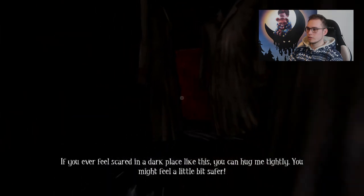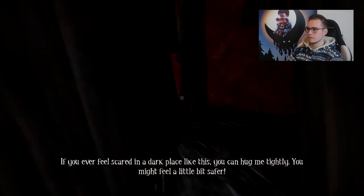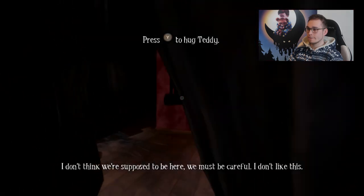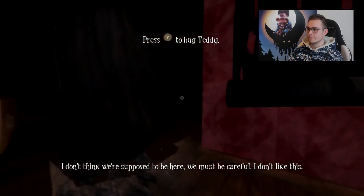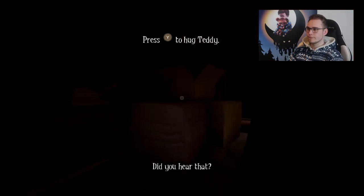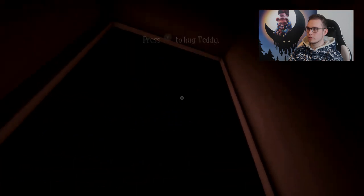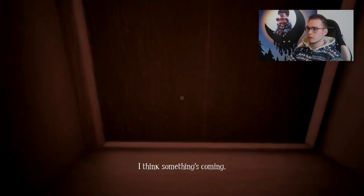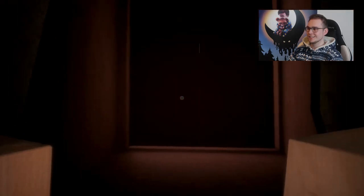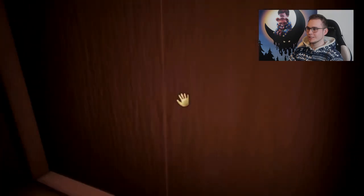If you ever feel scared in a dark place like this, you can hug me tightly — you might feel a little bit safer. I don't think we're supposed to be here. We must be careful. Did you hear that? I think something's coming. Okay, let's hug him. What's going on? Do I open the door?